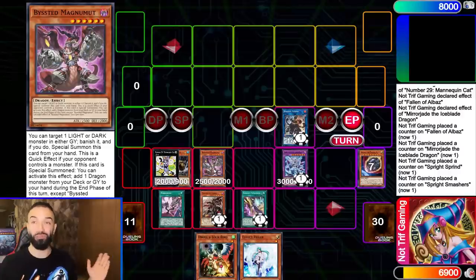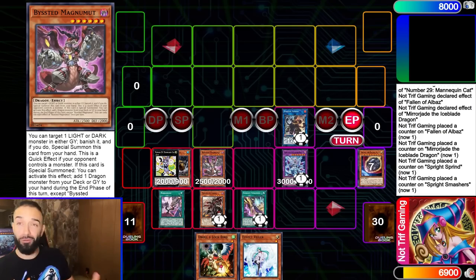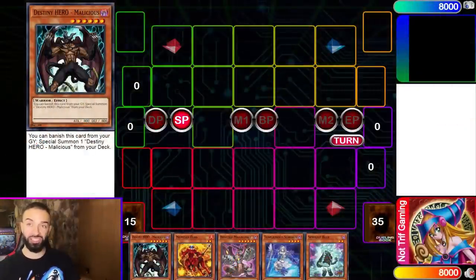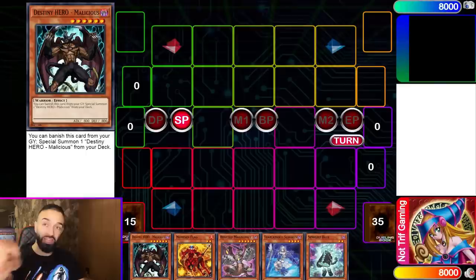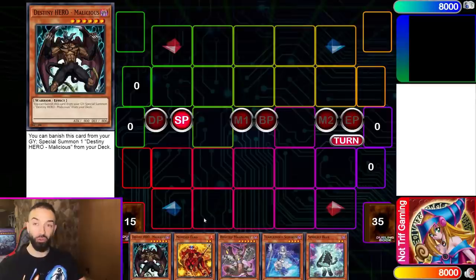I'm going to show you guys a deck list for both versions. I'm a PhD in Yu-Gi-Oh — no one in the world has this much info. Now I'm going to show you how to play it with Tier Limit. This is a Tier Limit combo which is even more absurd. Because your end goal is always Mannequin Cat, you'll see cards like Nemesis Flag, Malicious, Spright Blue — the idea is a Tier Limit deck that focuses on Merlywith and utilizes amazing level twos.